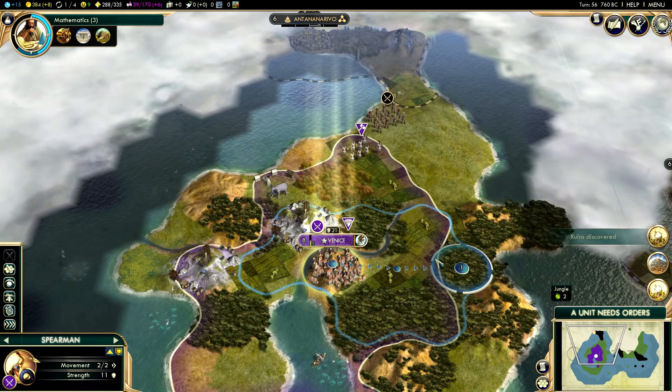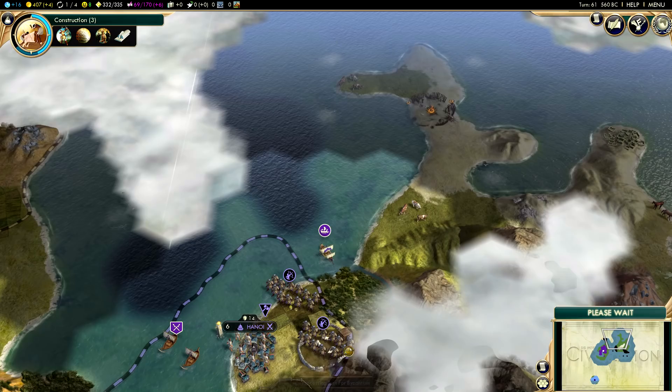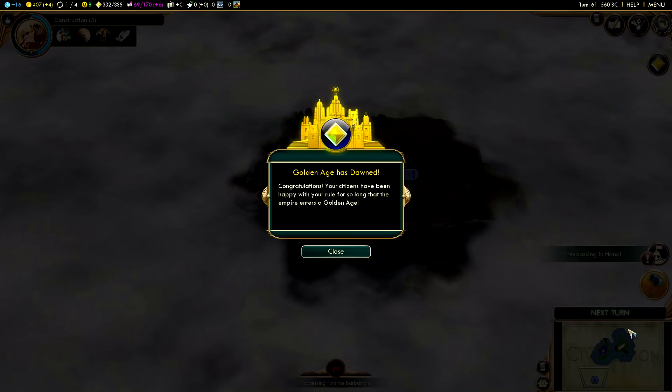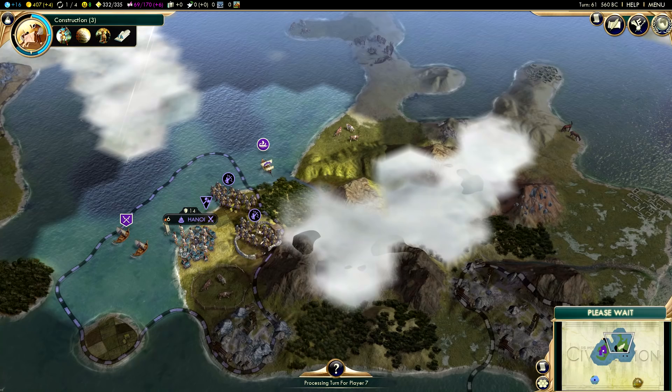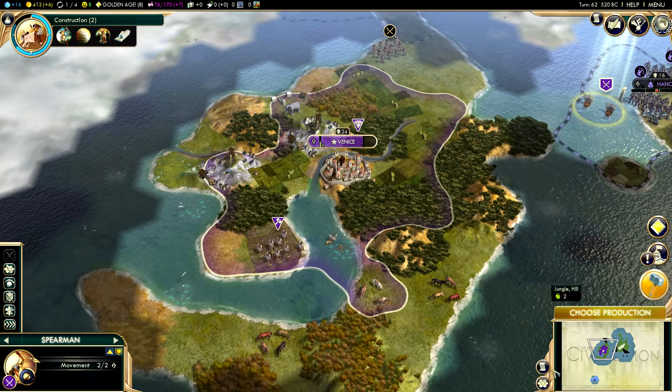I'm thinking maybe we should send our spearman over there to do a little exploring. Theodora wants an embassy and I will be happy to give her an embassy - that will let us know where she is on the map. Constantinople is way down here. We've entered a golden age - let's compare: Venice has a population of nine whereas Constantinople only has eight, so we are exceeding them in that area at the moment.